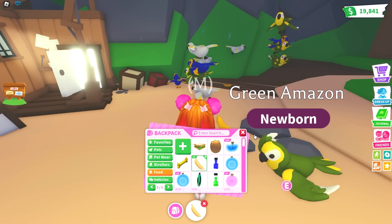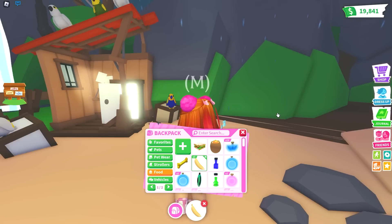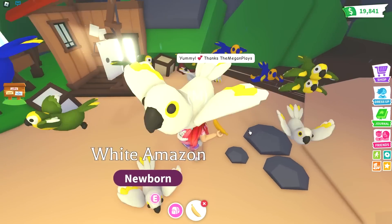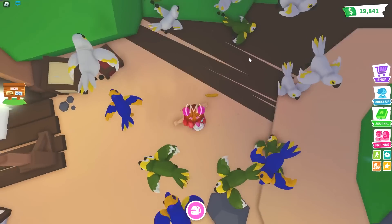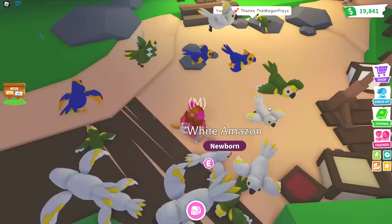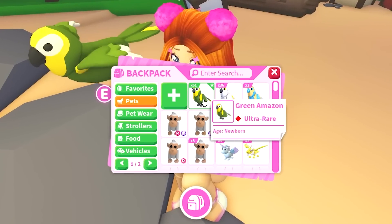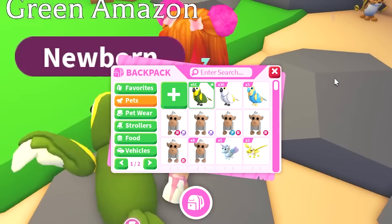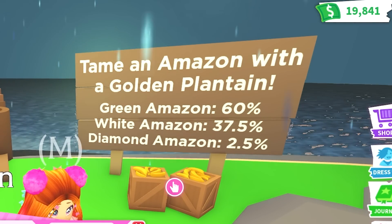Final four — green parrot. Number three, white Amazon. Number two... they're circling me! Number one — can I throw this one straight up in the air? My dogs are barking. And the last one — then he's yeeted. Absolute chaos. So here are our final standings: we got 61 green Amazons, 36 white Amazons, and three diamond Amazons. We maybe got one more green Amazon than we would have liked.